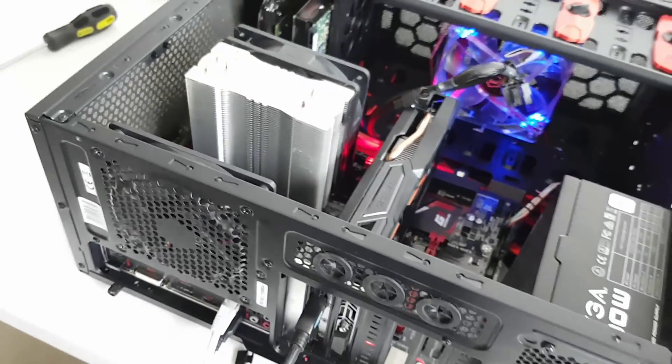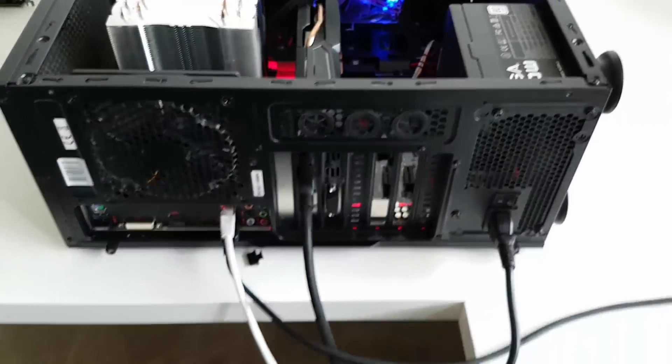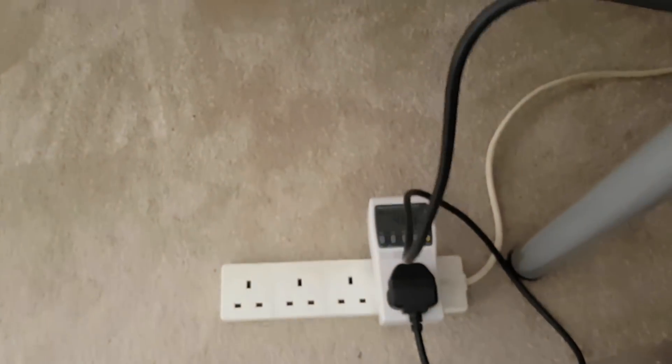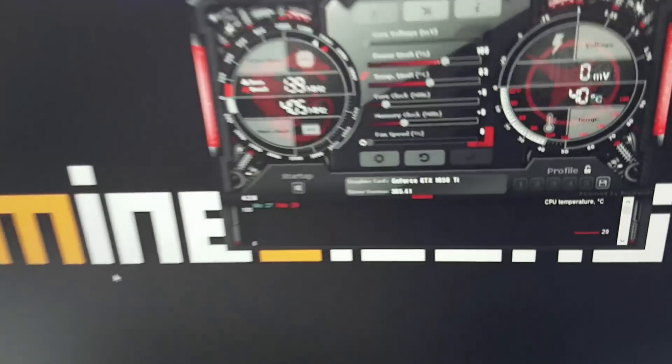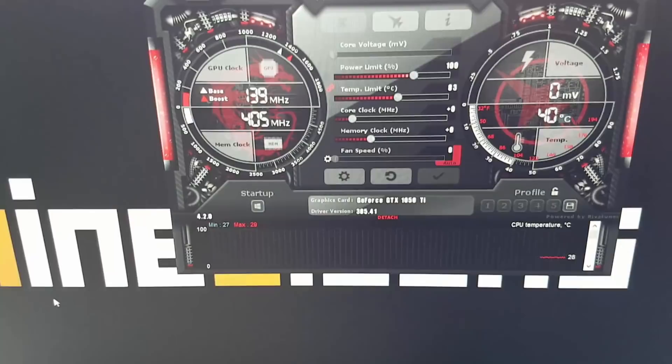Now we have the 1050 Ti fitted. You can see it has a zero-RPM fan design so the fans aren't currently spinning under no load. The idle system wattage is just under 50 watts, and the driver version we're using is 385.41.